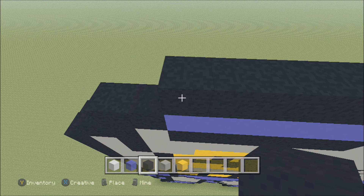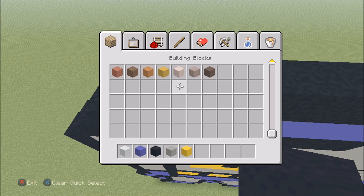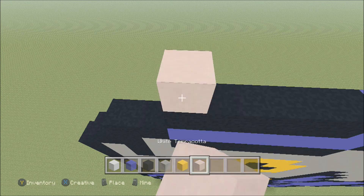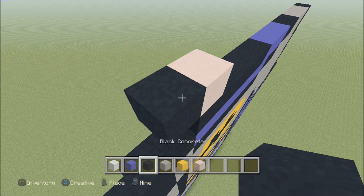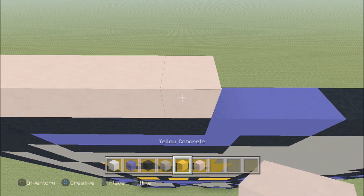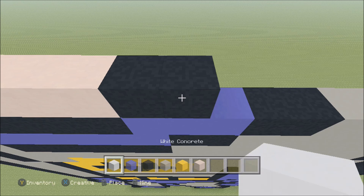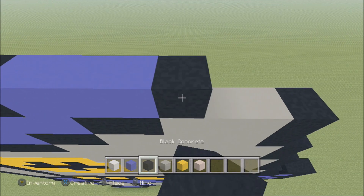We're missing one block — we need to add white terracotta. Move up here on the left above this black, build up with a white terracotta. To the left add a black. To the right add four more white terracotta — one, two, three, four — and then two black — one and two — three blue — one, two, three — and then three black — one, two, and three.